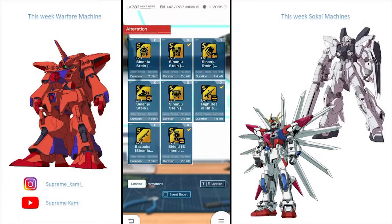What is going on everyone, Supreme Comm here. We're taking a look at the alteration version of the Sinanju Stein and also the Build Strike Galaxy Cosmo. We have eight parts for both of these guys, so 16 parts in total. I'm gonna try to go through them as fast as I can.